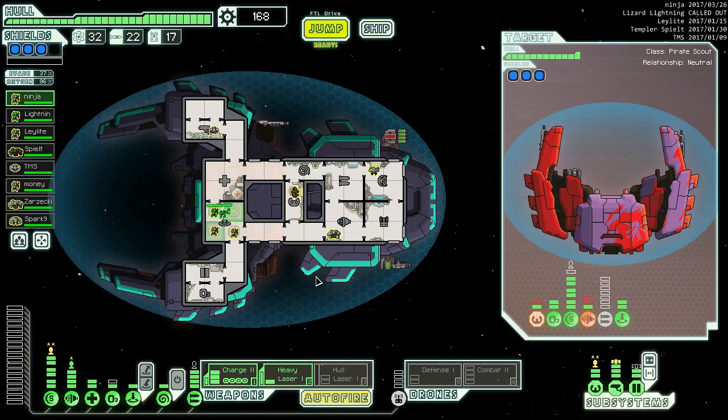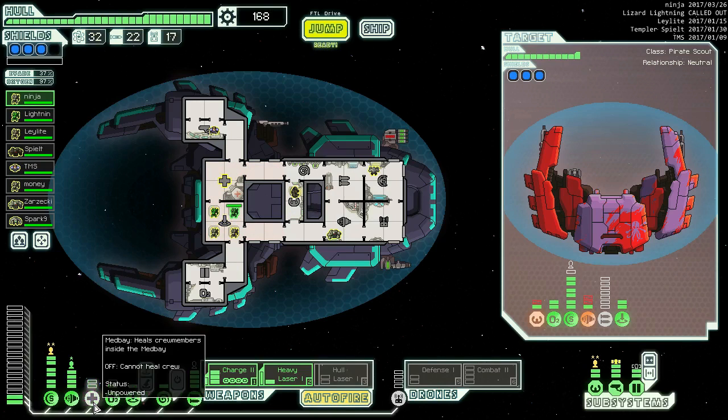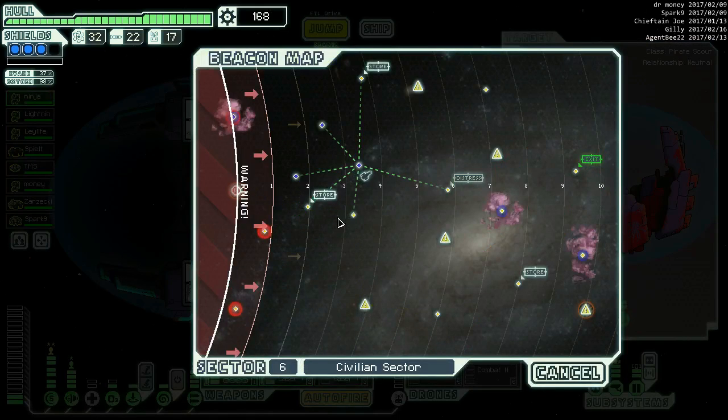Nothing like almost killing your crew on multiple occasions to make you rethink how quickly you play the game. Store here or we could go to this other store. It looks like we're hitting this store no matter what. There's a sun which I'd kind of like to avoid - it's seven. I don't think we can practically avoid it. One, two, three, four - we can get to both of these ships if we go here, so that's what we're going to do.